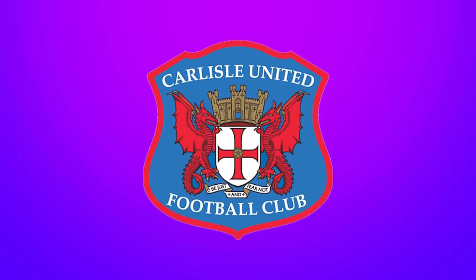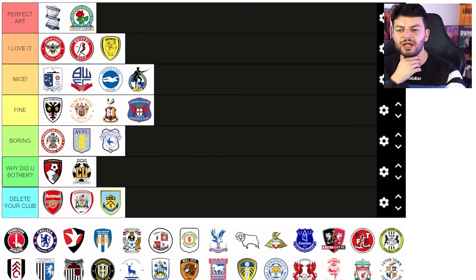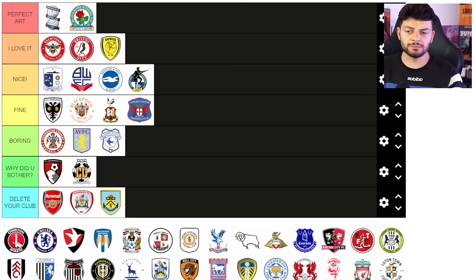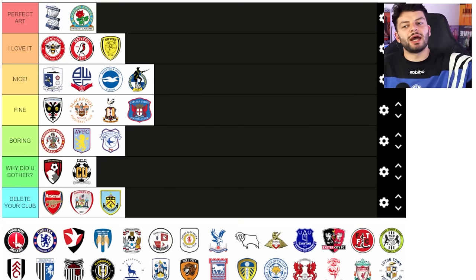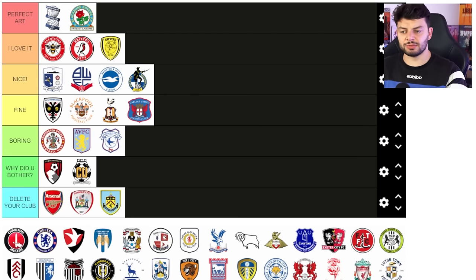Carlisle United — it's a peculiar shape which I haven't seen anywhere else. Almost a squished Barcelona shape, and then they have the Leyton Orient badge inside it. It's okay, I'll put it in fine. I quite like the brutality of the red and the blue next to each other because that's just a bit odd to do. For that size of club it's a fine badge — but if you want to be a global entity you're probably not having that, and that's absolutely fine.